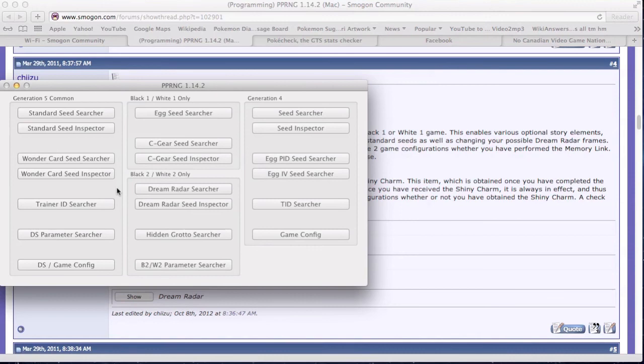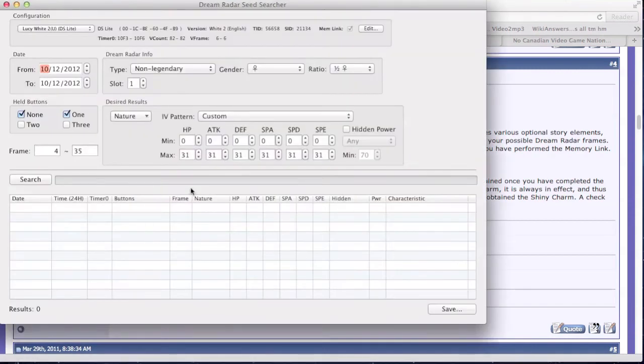You should already have your parameters. Go over to Dream Radar Searcher, then go to Dream Radar. Some of this stuff should already be familiar — help buttons, dates, expanded and all that. What I'm going to do in this video is an Adamant Prankster Riolu. Keep your frame range at 4 to 35 — I'll go into why you want to start with 4 a little later.